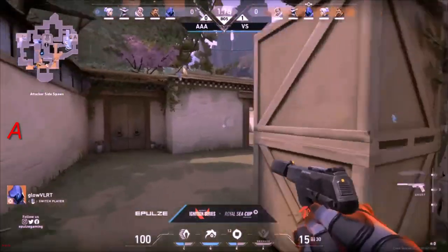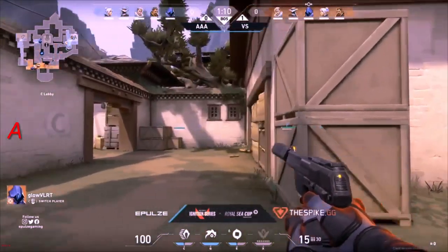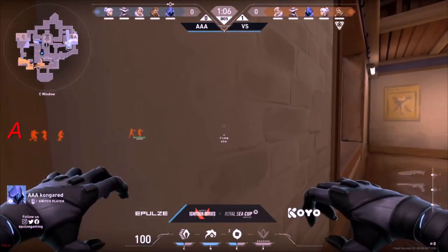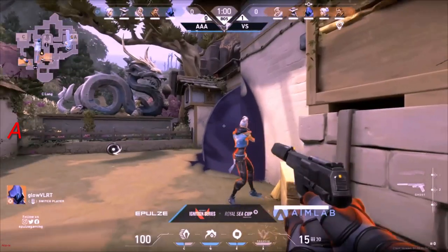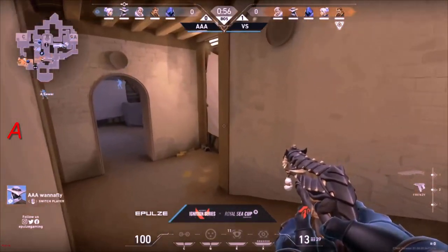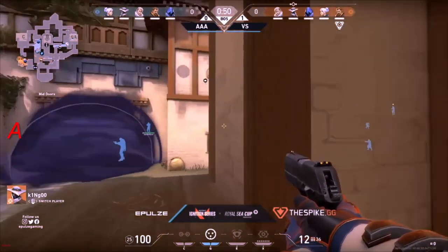Three members of Attack All Around currently stacked on A. Vision Strikers might just take their time, lurk through B, maybe push through Garage — very normal for this map, gives you so much opportunity to go wherever you please. I really like the setup AAA have here because if anybody pushes through A long, they get slowed down by Breach's Flashpoint, allowing both Jett and Cypher to rotate and get some free kills.